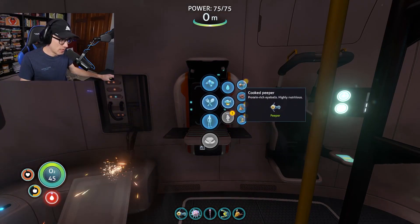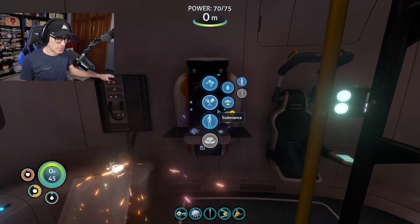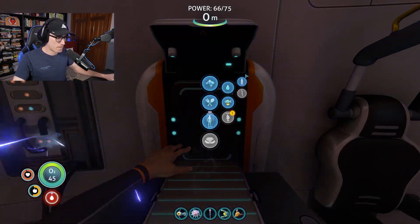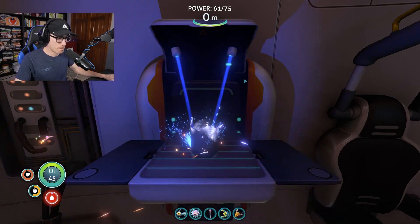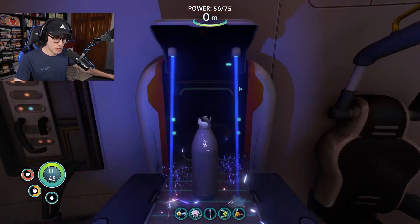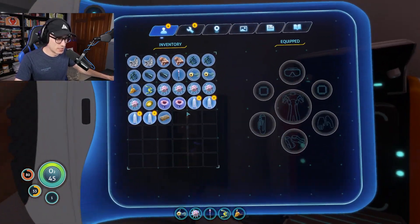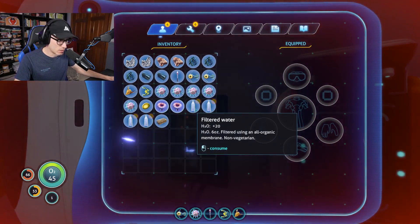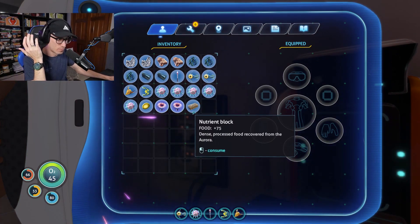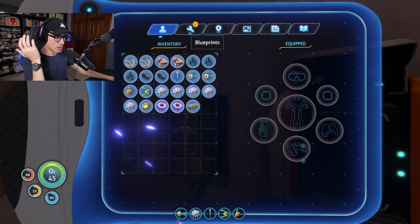Let's make some drinkable water. Fabricator, sustenance — I can make cooked food, but I think filtered water would be great. Is it possible to do multiple of those at a time? Can I try right-clicking? No. Well, that should be a good start. We're taking damage. You do have to hit escape from that one. Let's drink. Beautiful.